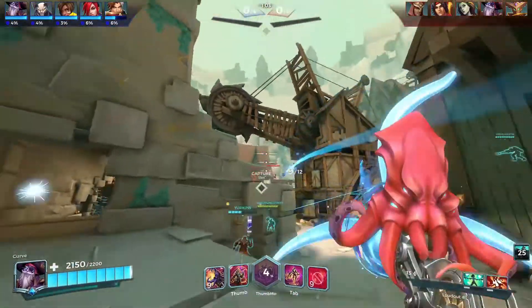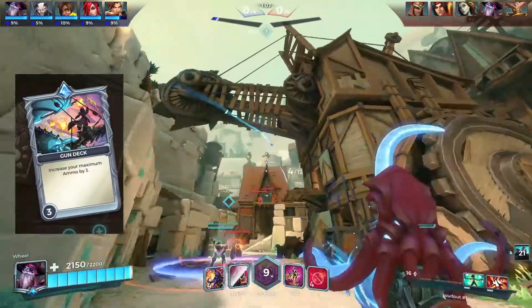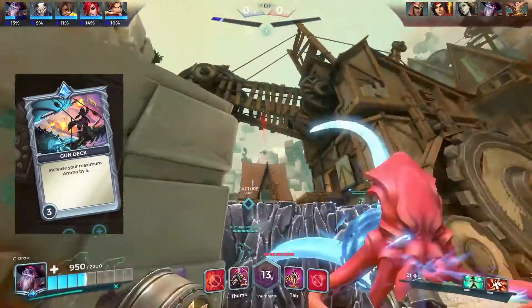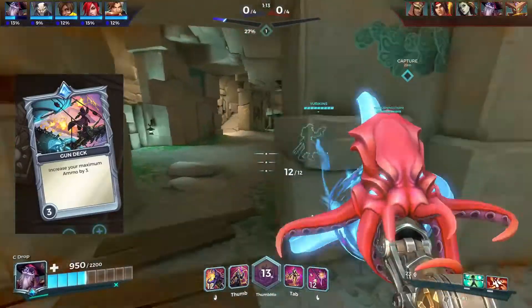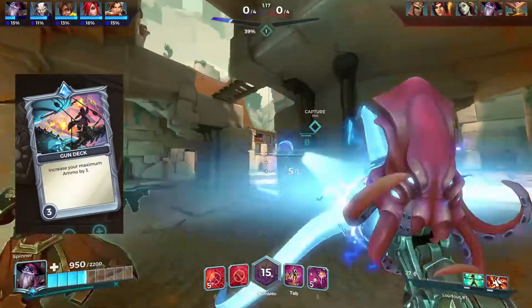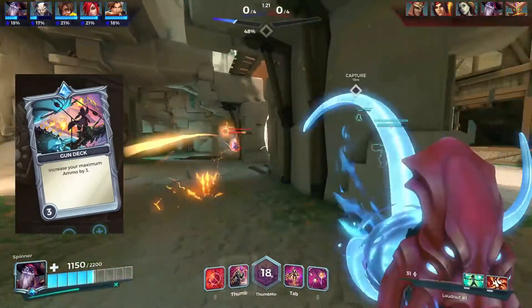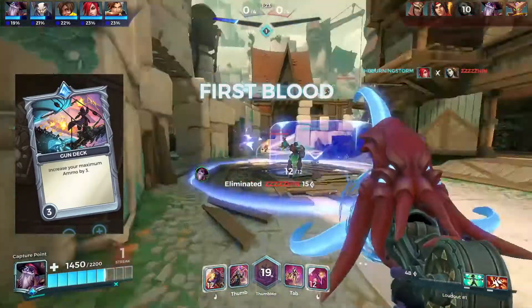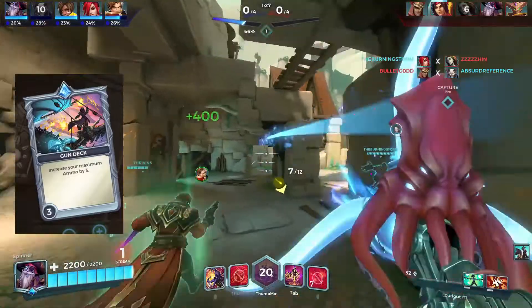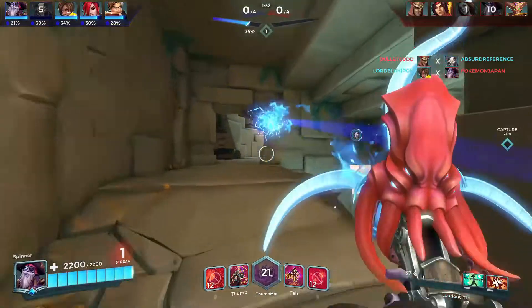The first card in my deck is Gun Deck. This card increases your maximum ammo by three at level three — each level adds one. The reason I have it at level three is because Dredge's Broadside fires in groups of three, so it's pointless not to have it divisible by three. It adds to his spamminess, which is basically the whole point of his kit.